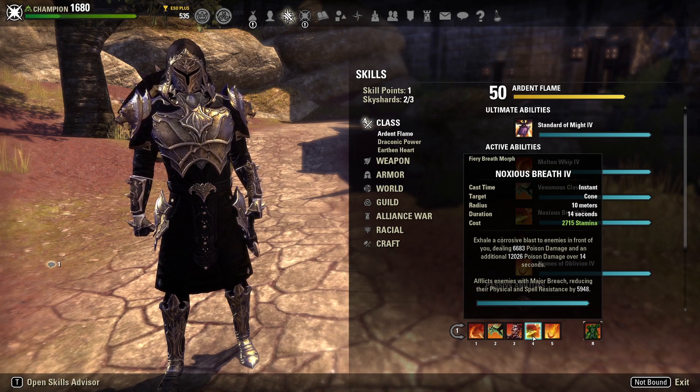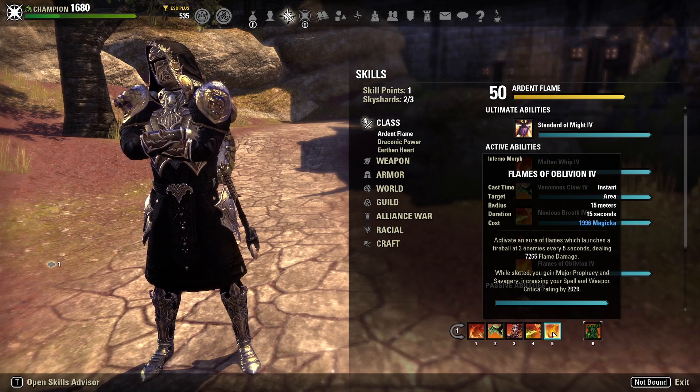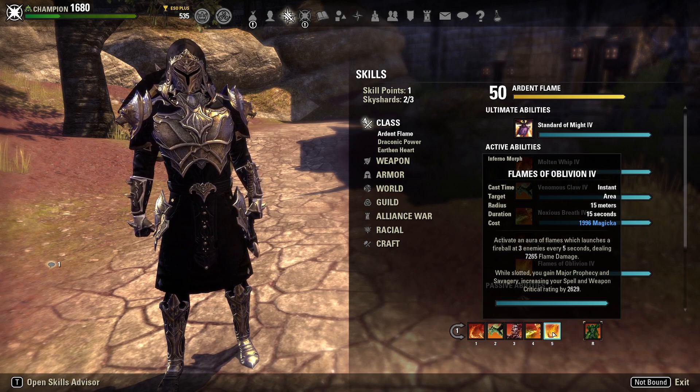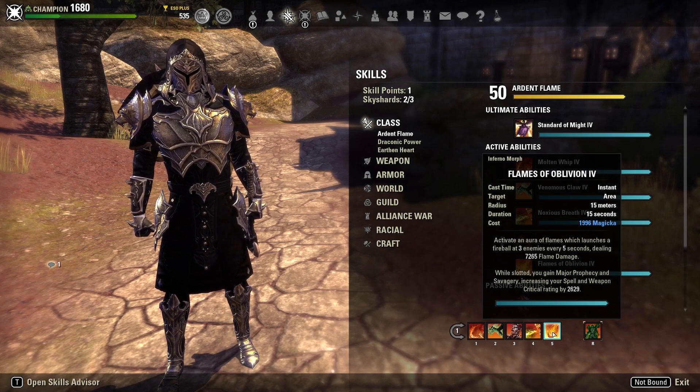Noxious Breath is still a very good dot and gives us solid penetration outside of our Corrosive window, keeping pen at a decent amount when we're not in Corrosive. We do also run Flames of Oblivion on this build — it pumps and deals so much damage. I don't need Cauterize since I have other heals on my back bar. During your Corrosive window, when Flames of Oblivion is shooting those three fireballs out every 5 seconds giving you the crit buff, and you hit a big Molten Whip at the same time — it is serious, serious damage.